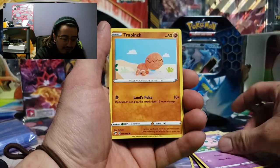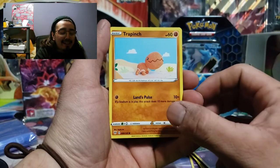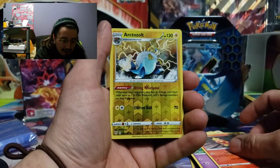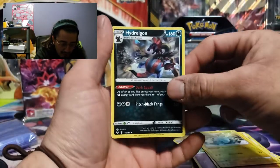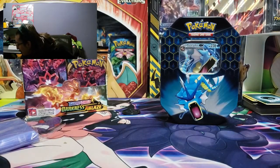Ducklett, Jigglypuff, Trapinch — dude I love Trapinch. Flygon on that, that's like one of my favorites. Third generation just gets me. We got an Altaria regular rare, but I haven't opened a lot of Darkness of Blaze so I'm super excited for this set.